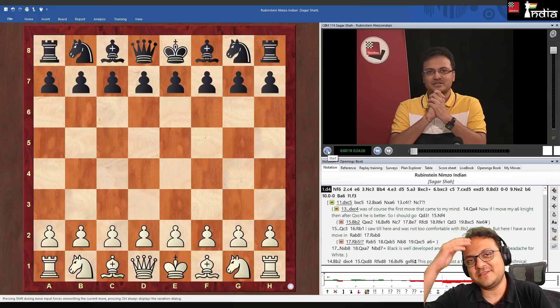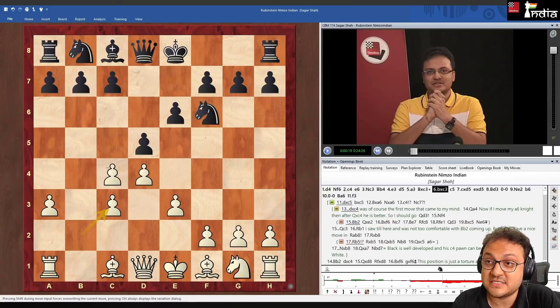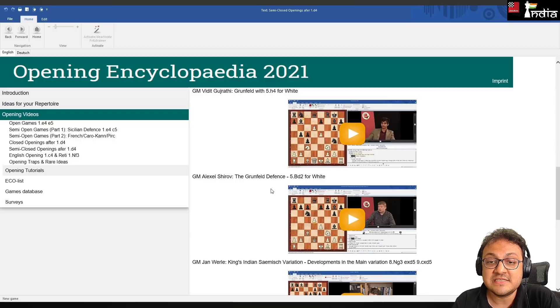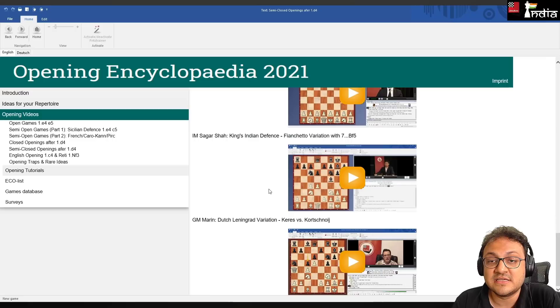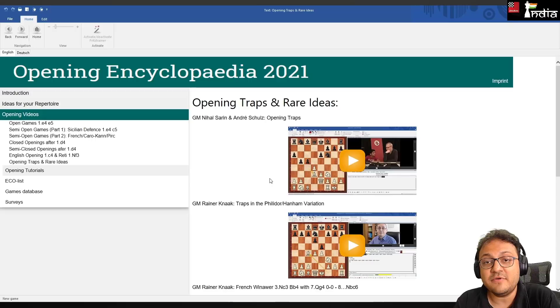Sagar Shah appears in his own video, recorded at the ChessBase studio in Hamburg where it was nearly zero degrees outside but warm inside. He covers a nice line with d5, explained in 24 minutes. Also featured: Vidit on h4 Grünfeld, Mihail Marin on e3 Rubinstein Grünfeld, Alexei Shirov on Bd2 Grünfeld, Jan Werle on King's Indian Sämisch, Yannick Pelletier on Bg5 vs. the King's Indian, Sagar with the Fianchetto system with Bf5, Dutch Leningrad Keres vs. Korchnoi, plus English opening plans and a b3 e3 system in the Réti by Mihail Marin.